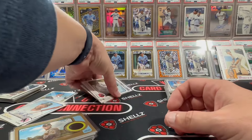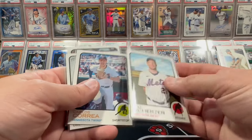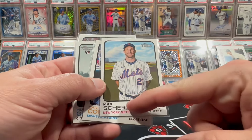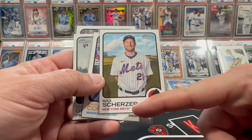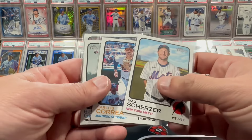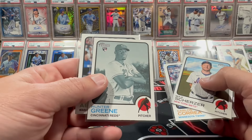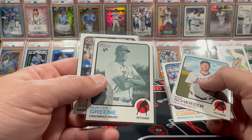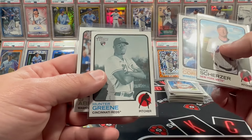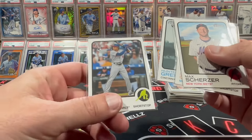We ended up with four variations. We had a color swap — this one's reversed. We had a Carlos Correa image variation. Then there's a black and white, which is technically an insert, not a parallel — considered an insert on the black and white image of Hunter Green. And then we had the CJ Abrams icon swap. That's one in 1,800 packs, so pretty nice.